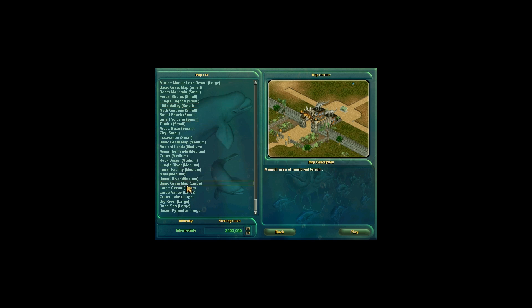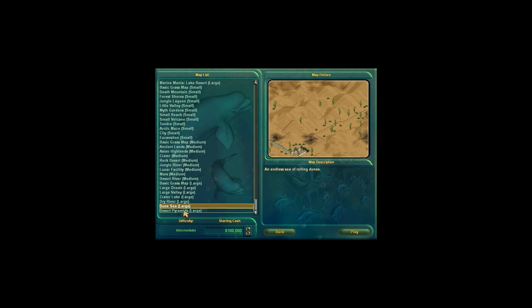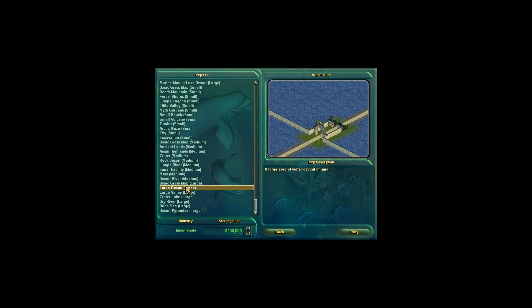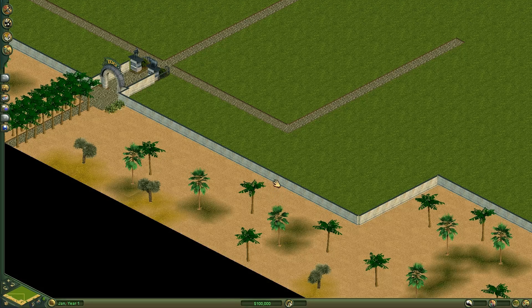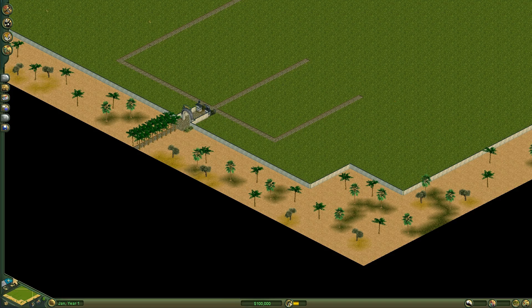We're going to play a freeform game on a big map — the basic grass map. Nothing special, just a big basic flat thing. I don't want to play on the ocean map, that's just dumb and silly. We're going to start with $100,000. That's going to be enough for now.